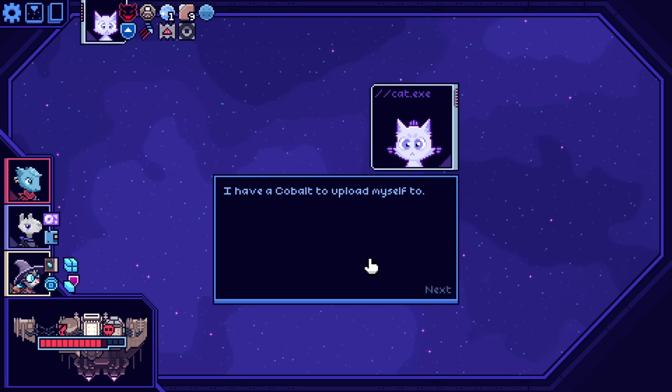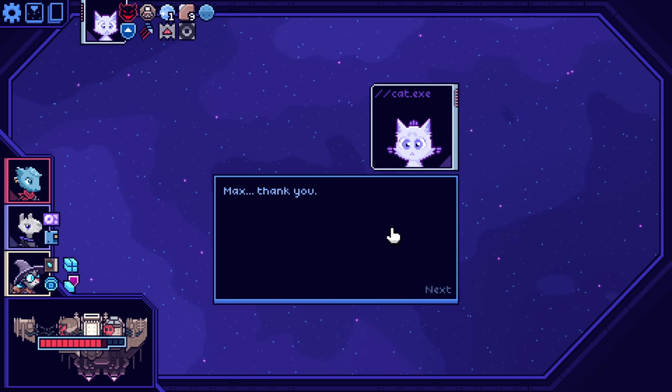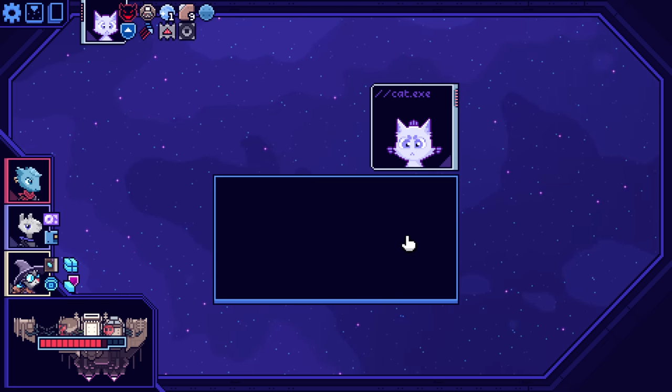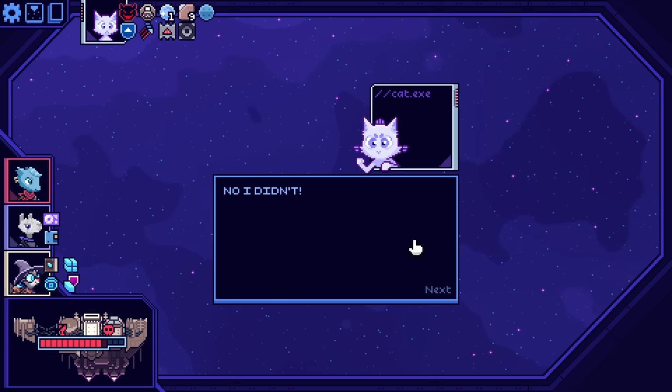Alright, well, I have a Cobalt to upload myself to. Wait — before you go, your password is password123. Max, thank you. Wait — my password is password123? You promised you wouldn't be mad. No, I didn't. What on earth?